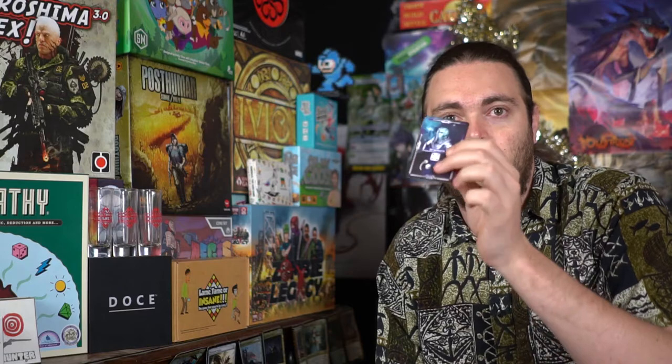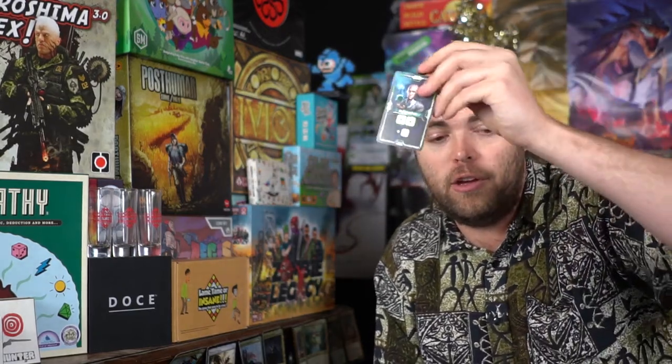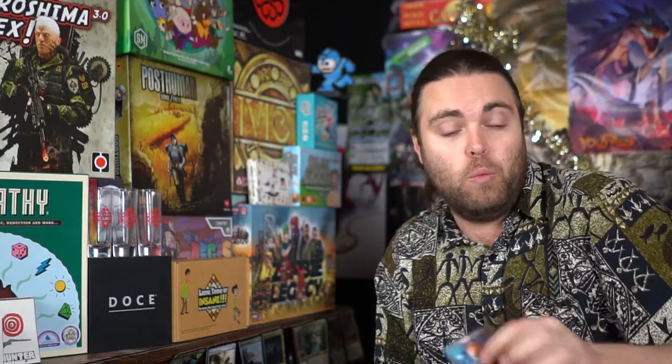The game has Yahtzee mechanics, a bit of tableau management via tech cards, and the ability to use those tech cards during your turn. When you use a tech card it doesn't go away — it simply turns to the side so you know you've used it. You can't use it continuously, but you can use it for discard purposes to gain bonus points. In this case one lets you change a die by plus one, another gives you a bonus die showing one pip, and another lets you reroll three dice.